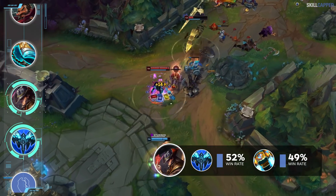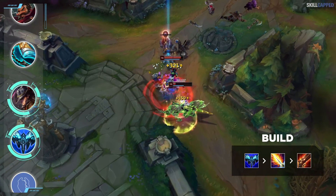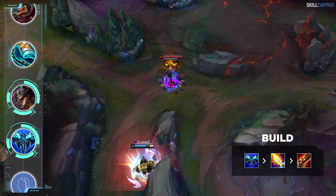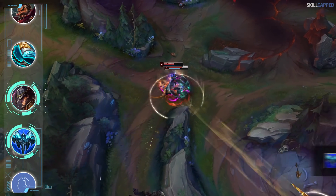Lich Bane will be slotted in as your second item and then pick up Rapid Fire Cannon third. Once you complete Rapid Fire Cannon, the pick potential just isn't even fair — you'll have longer range on Gold Card and also be able to extend that CC with Everfrost.